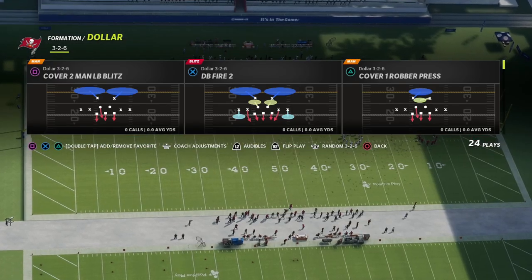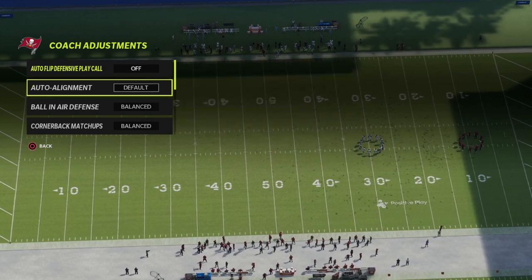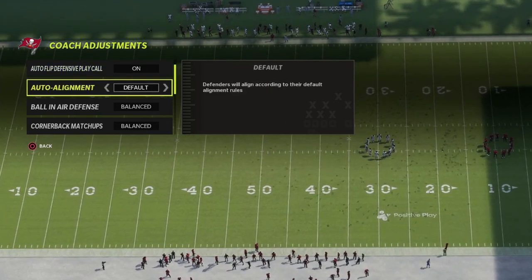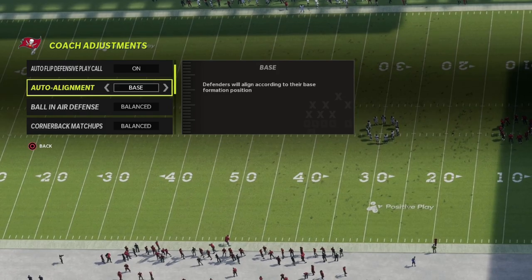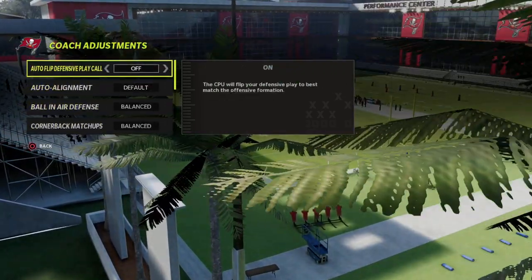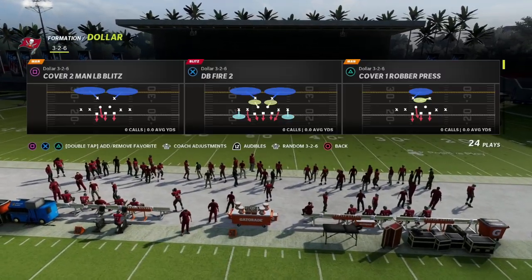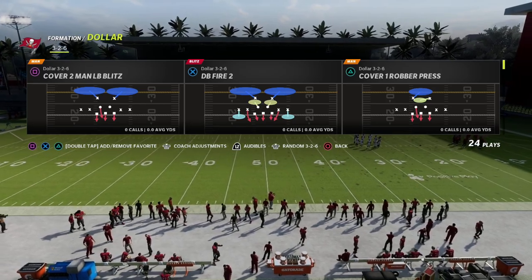Really simple: we want to go to our coaching adjustments in the 3-2-6. We want to make sure that our auto flip — we can leave that on. Auto alignment, we want to make sure that that is on base. And then ideally, you can actually run this defense without zone drops needing to be on. So auto flip is on, auto alignment to base. We're going to be coming out of the play DB Fire 2.